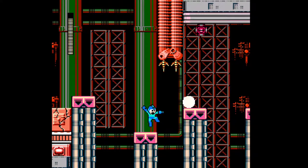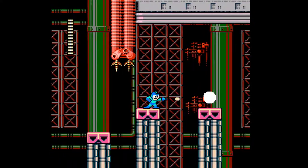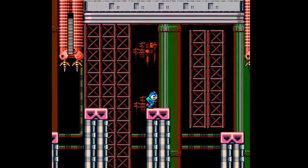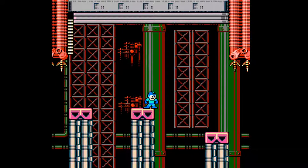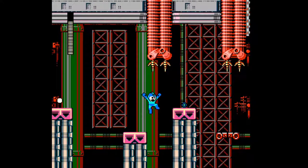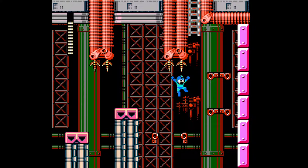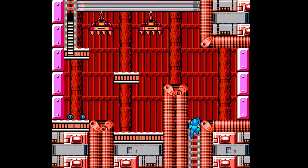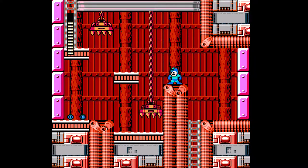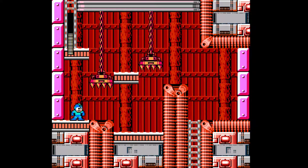I'm back here again. I actually died twice on my way back — I did some cutting there just to speed things up. I actually think it would have been easier to play this as Protoman, even though he does take double damage, because some of these jumps here — it would be very useful to have the option to slide. And yeah, definitely want this energy here.